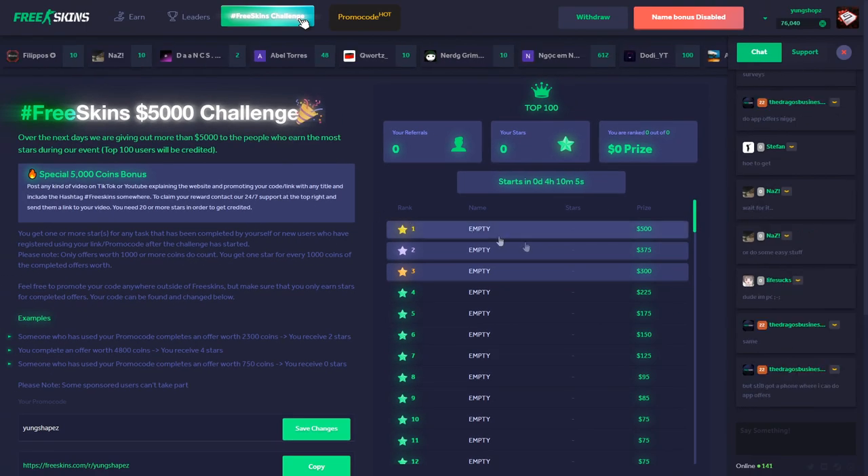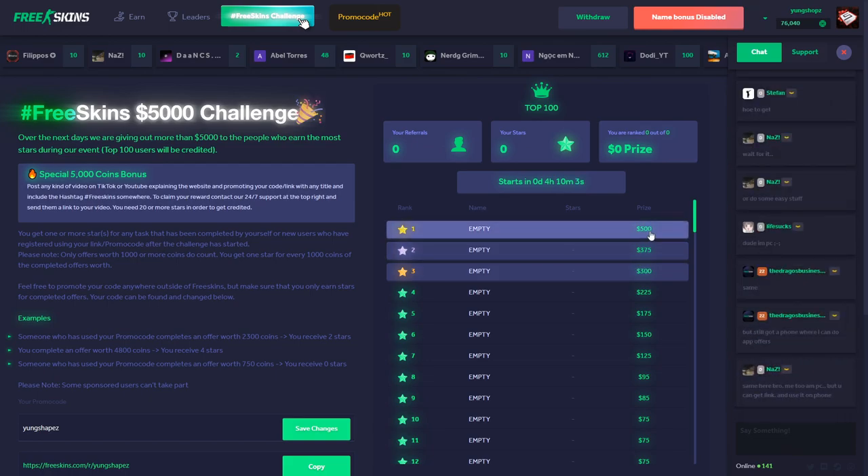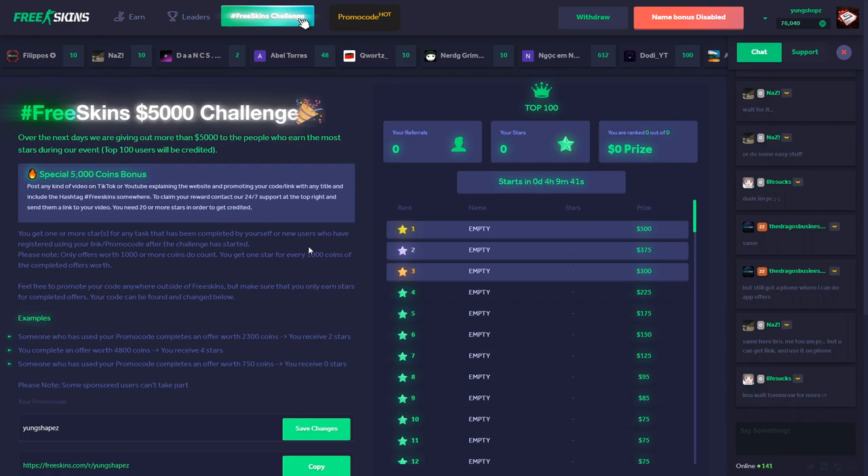You can get up to five hundred dollars for free thanks to their top hundred leaderboards. The more stars you have, the higher you'll be ranked — first place gets 500 coins for free. You get one star for every 1,000 coins you earn, so every 1,000 coins equals one star used to rank up.